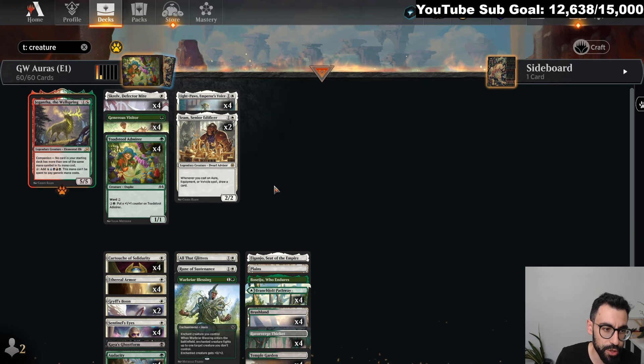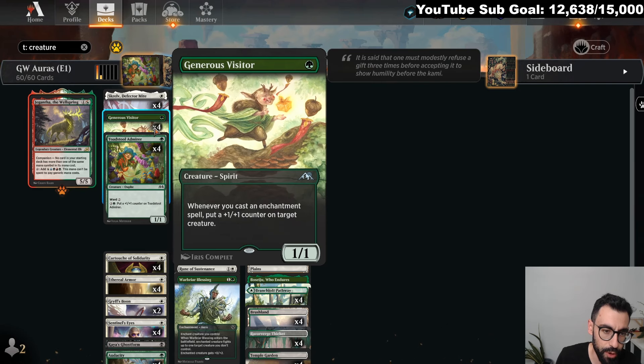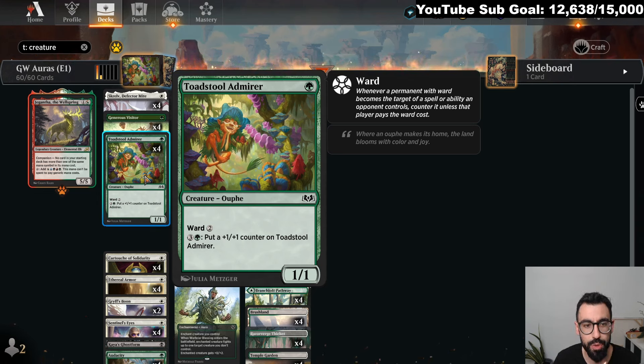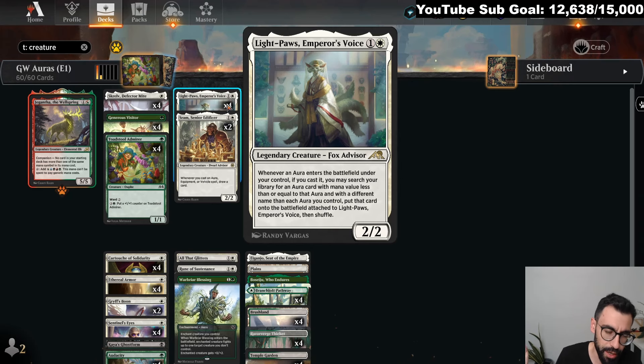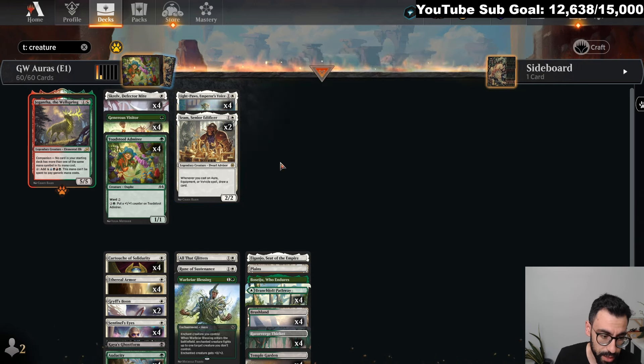The core of the deck: we get creatures and put Auras on them. We have Squirrel for Protection. Generous Visitor gets bigger as you cast more Auras — you can put counters on itself or other creatures. Toadstool and Meyer is a sweet one from Eldraine: one mana, 1/1, Ward two — so fixed Hexproof. We don't have the slippery Boggle Hexproof effect from Pioneer here. It's also a mana sink. Light Paws tutors for other Auras, and Shram gives card advantage when you cast Auras.